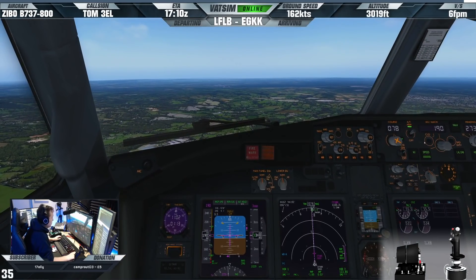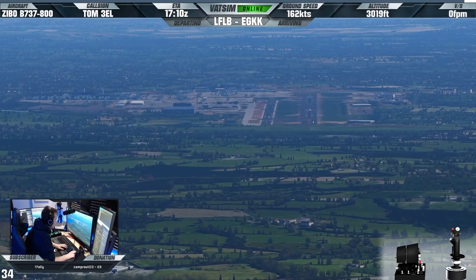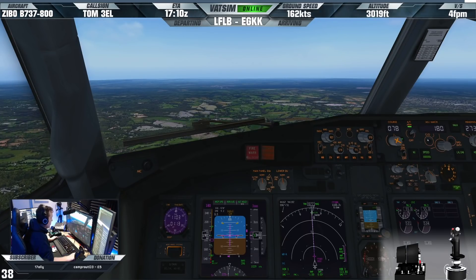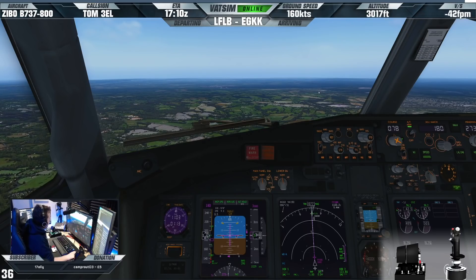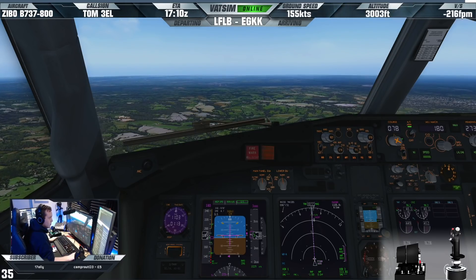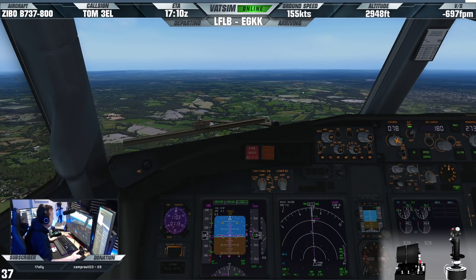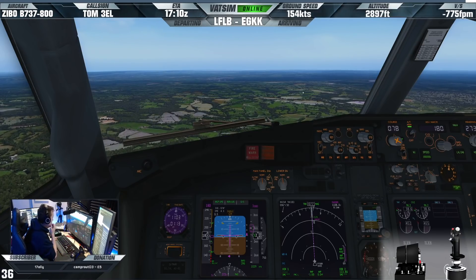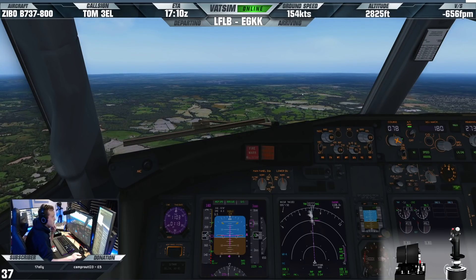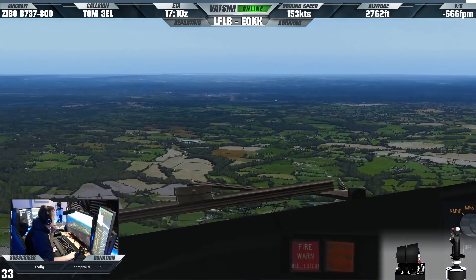10 miles. I can't see anything for the traffic ahead. Oh, there we go, there's the EasyJet on final. TomJet 3 Echo Lima, fully established ILS 08 right. Continue number 2. Surface wind 070 at 14. Continue number 2, TomJet 3 Echo Lima. 070 degrees at 14 - I don't know what my component on top should be on our V-Ref, I'll just YOLO it. 2,500.